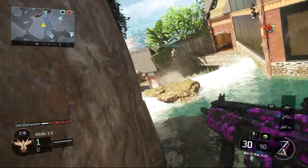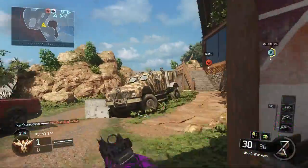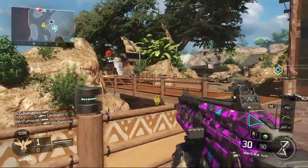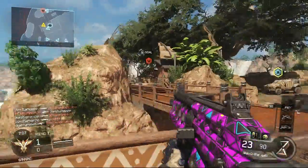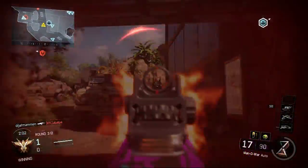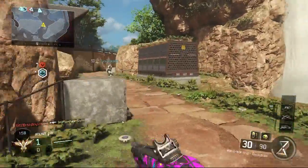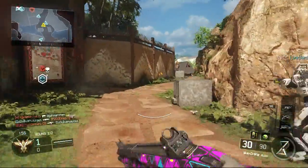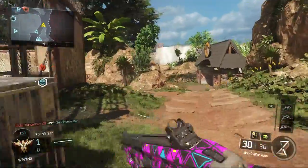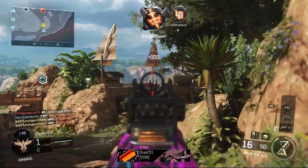I've disabled the robot. I'm out. Got that. We need all of this. They were kind of spawning right there so I couldn't really do anything about that. I have grip on the Man-O-War right now but it still has a ridiculous amount of recoil.